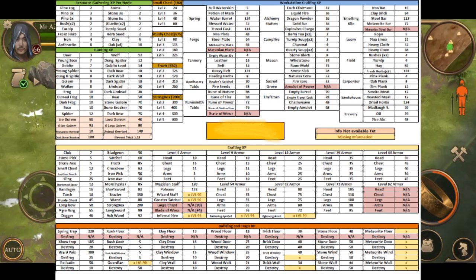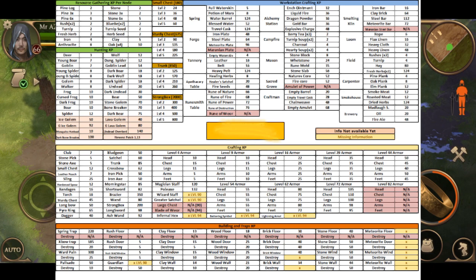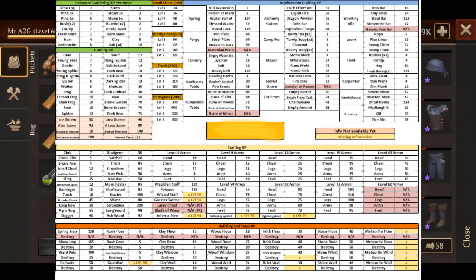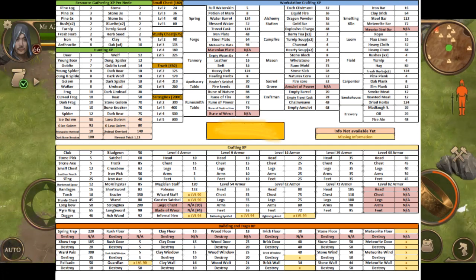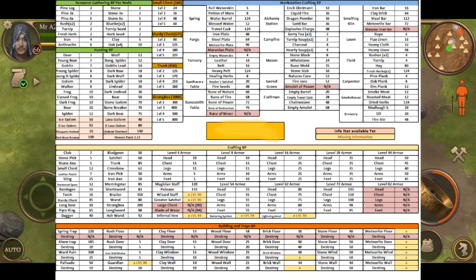And then finally at the bottom, you've got the crafting EXP. This is predominantly for your armor and what level of armor that might be. Unfortunately it doesn't tell you exactly what that would entail, so you sort of have to take it at face value. Hopefully that gives you a rough expectation of what you should be getting. And finally there's the building and traps Excel guide. Take a look at it — if you need to pause the video, do what you need to do. Pause the video and hopefully this information serves you well.